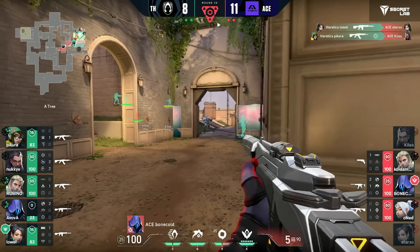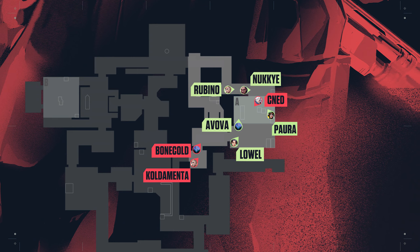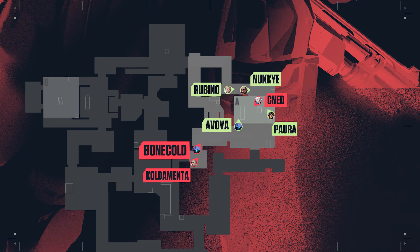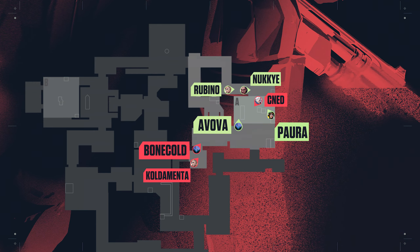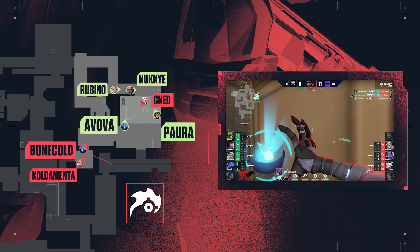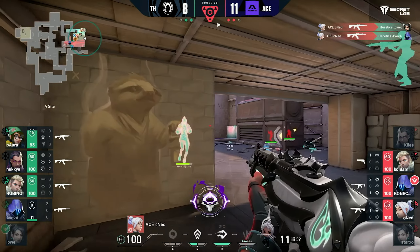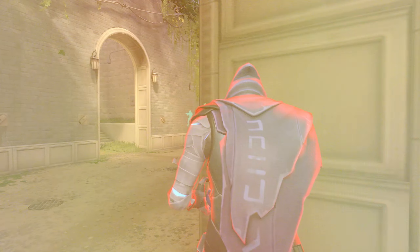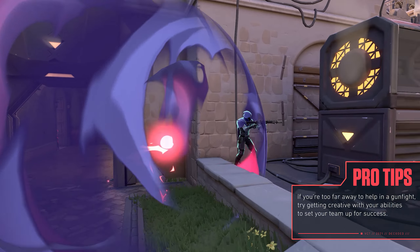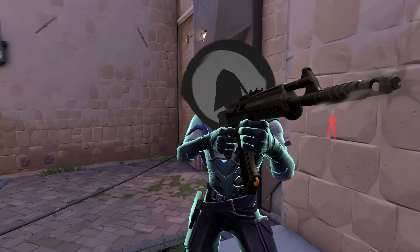Bone Cold attempts to flank the players at A door from mid but isn't able to get the kills. Luckily, CNED lands his shot from Hell and takes out Lal. Bone Cold now has vision on both Avova and Pora on site and sends out a massive paranoia that blinds both of them, setting up CNED for two easier kills. This was an essential play by Bone Cold — a great example of how you can creatively use your abilities to support your teammates when you're out of range for a gunfight.